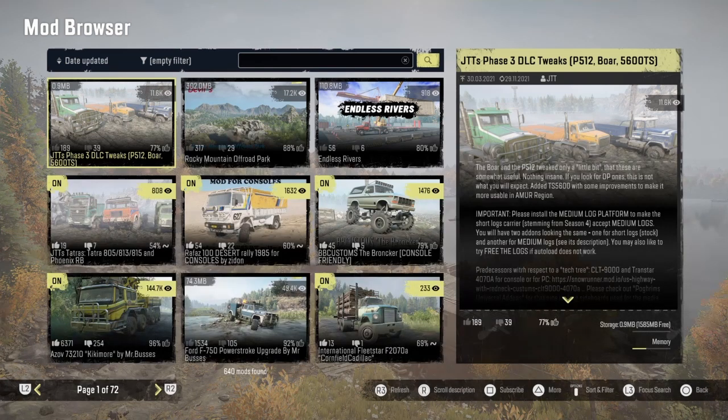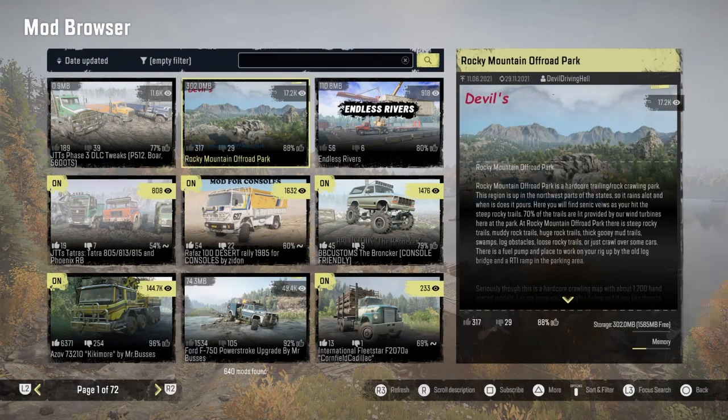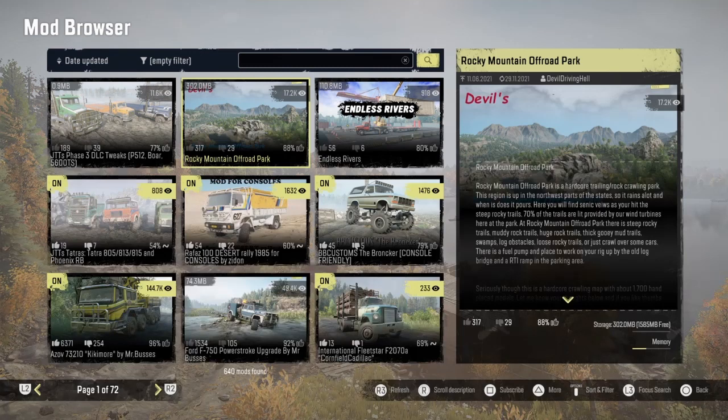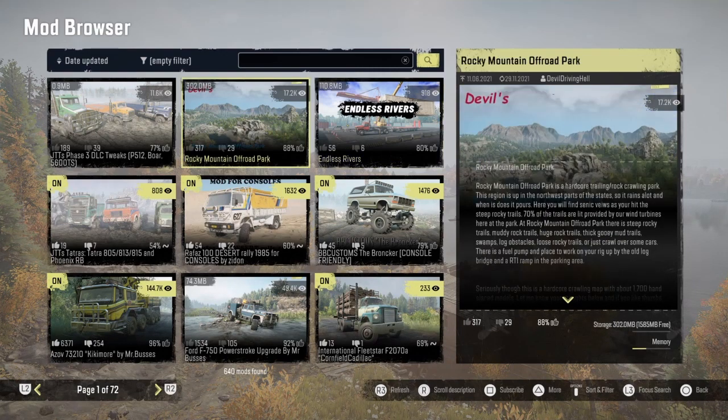Something I didn't get in was JTT's Phase 3 DLC tweaks — that just came in, I missed it. We also got the Rocky Mountain Off-Road Park map and an Endless Rivers map. Devil Driving Hell is Wanted dot Rocky Off-Road Mountain, and then 13 Deed Endless River map — that's something new I haven't seen before.